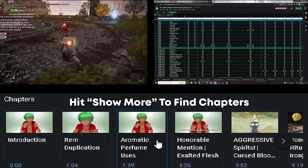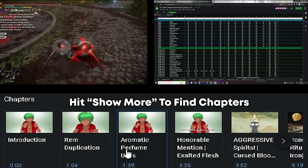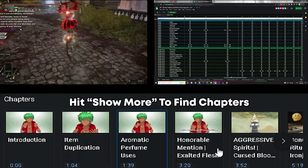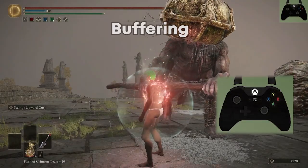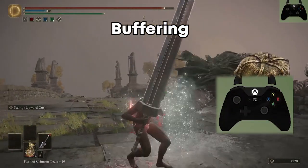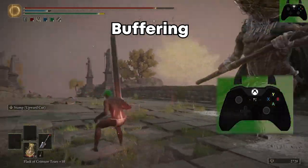I put in the effort to timestamp this video, so if you are only interested in the advanced techniques, then feel free to skip to that portion. Let's start with buffering. Buffering is a mechanic that stores a button input you perform while another action is happening and then executes it on the earliest frame possible.